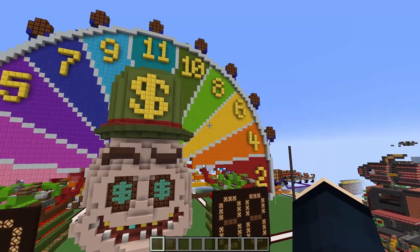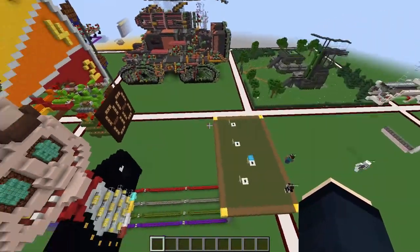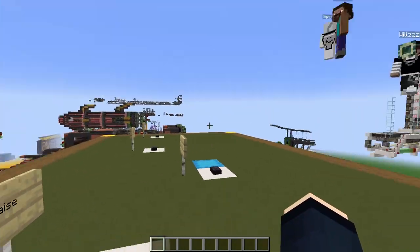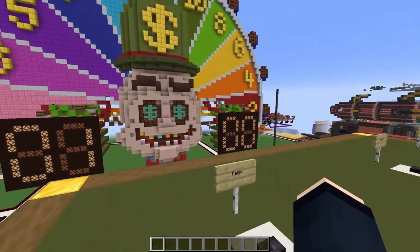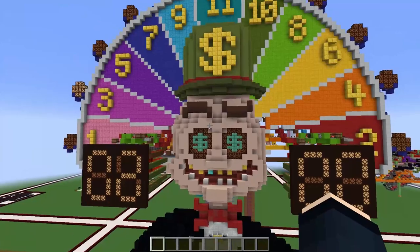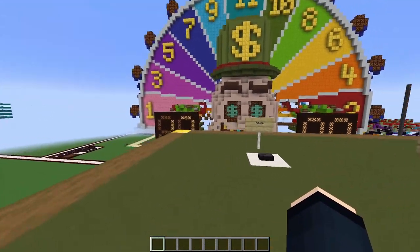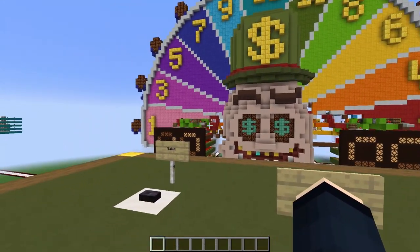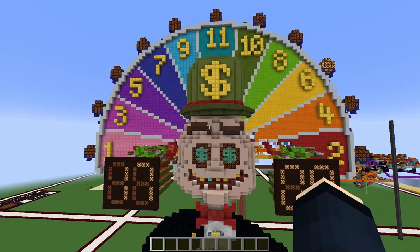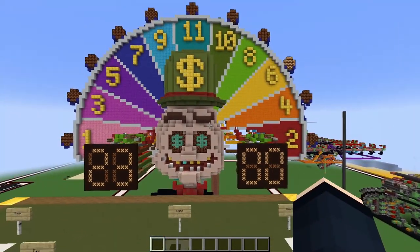The wheel spun again and landed on one, giving the player a score of 1. Another raise was attempted — the goal being to reach 21. The player hit on 17 and overshot, busting out. The computer then took its turn, spinning the wheel multiple times. The dealer's display showed 19 before he stood. The computer went on to win that round. After resetting, another round was played — the player got 13 and continued raising, eventually losing again as the computer scored 20.